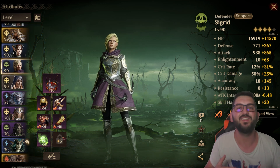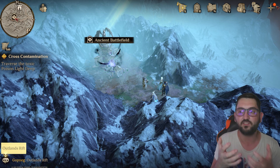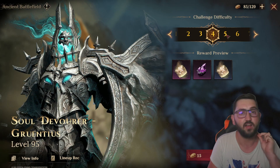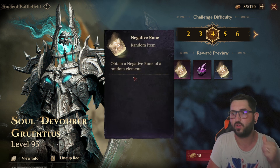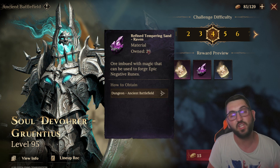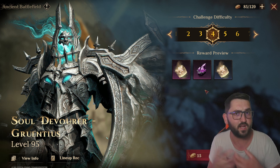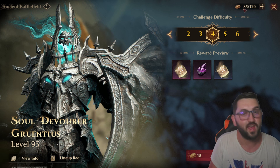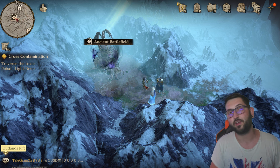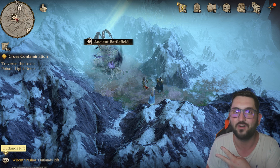That's going to be it for today's video. I hope this helps and gives you an idea of how to tackle the Ancient Battlefield. Remember, stage four is not that hard - start doing it because you can get epic negative runes or at minimum materials to forge them. The more negative runes you put on your people, the higher you can advance in every other area of the game. Thanks for watching - like, subscribe, and I'll see you in the next one!